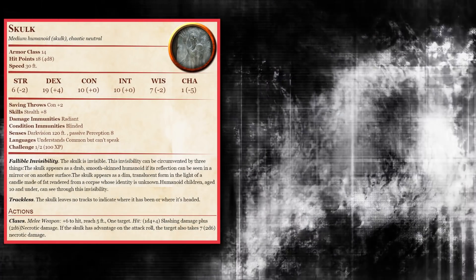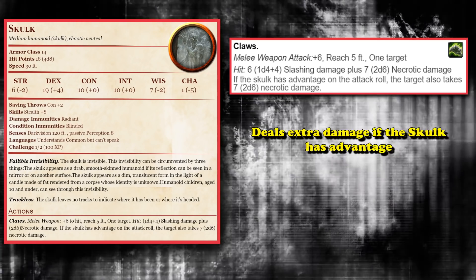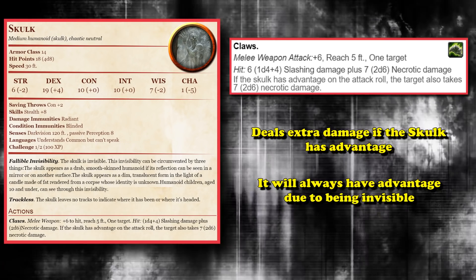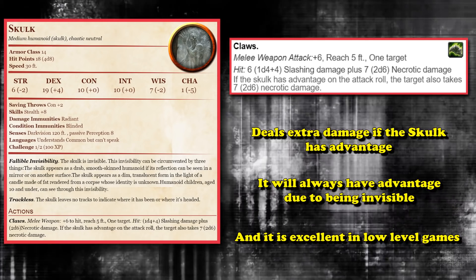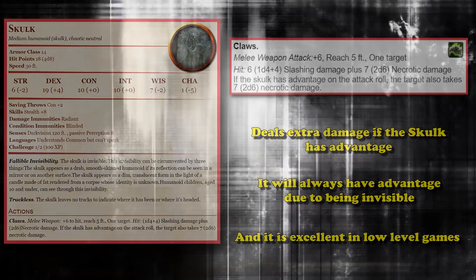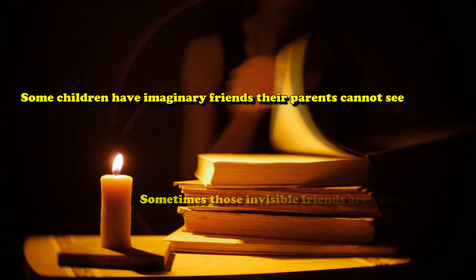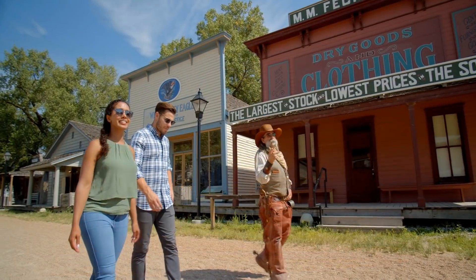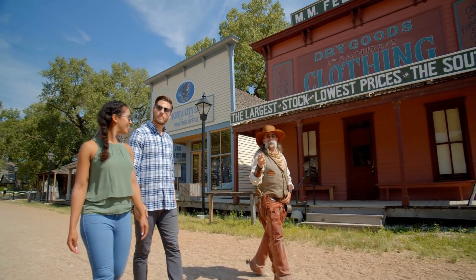The Skulk has a really hard-hitting claws ability, which deals extra damage if it has advantage on the target — which it should always have since it's always invisible. The Skulk makes an excellent monster for low-level games because it has a description like it's straight out of a horror movie: some children have imaginary friends that their parents can't see. Sometimes, those invisible friends aren't imaginary.